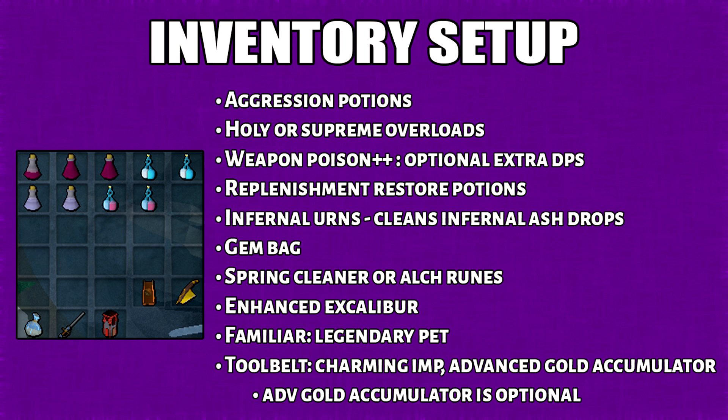Basically, Infernal Urns will clean the Infernal Ash drops for you. It's way cheaper compared to an Attuned Nectal Plasmator, but the real problem is that it won't trigger the Demon Horn necklace. I also have a Gem Bag because they drop a lot of gems. You can also bring a Spring Cleaner or Alch Runes instead. For the familiar, I'm using a Legendary Pet. Finally, you want to have a Charming Imp in your tool belt as well as the Advanced Gold Accumulator.